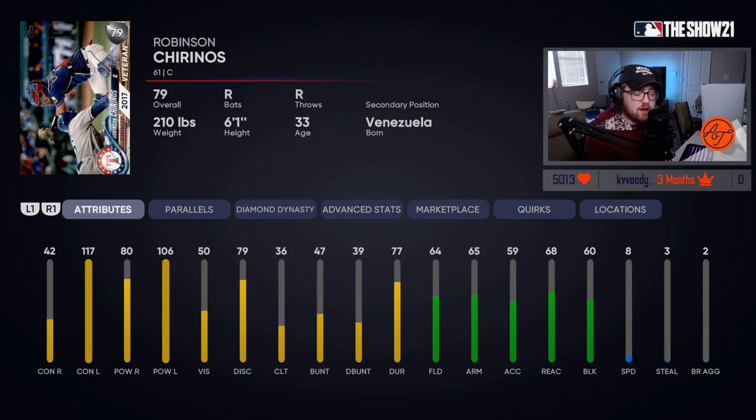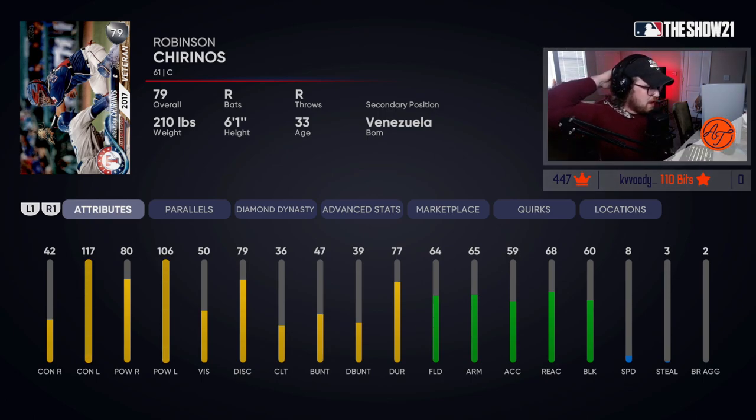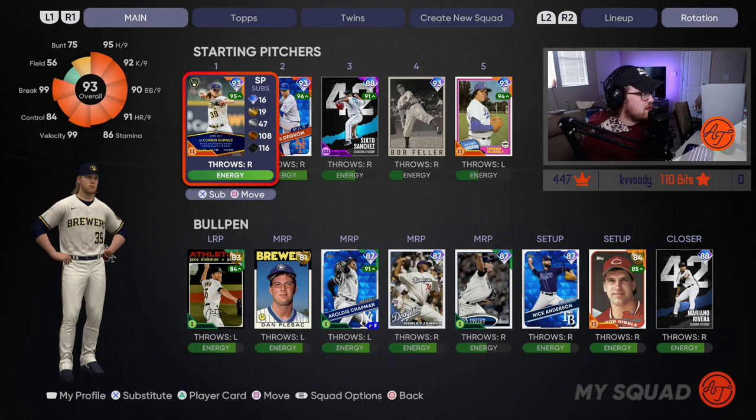Probably the best bench bat of all the budget options is catcher Robinson Chirinos. I love what they've done this year with silver and gold cards becoming viable bench bats. The 81 Jake Lamb is another good lefty bench bat I like, but this Chirinos — obviously no speed, but that 117 contact versus lefties on Hall of Fame and Legend makes his PCI gigantic, and that's a very good reason to be using Chirinos on your bench.